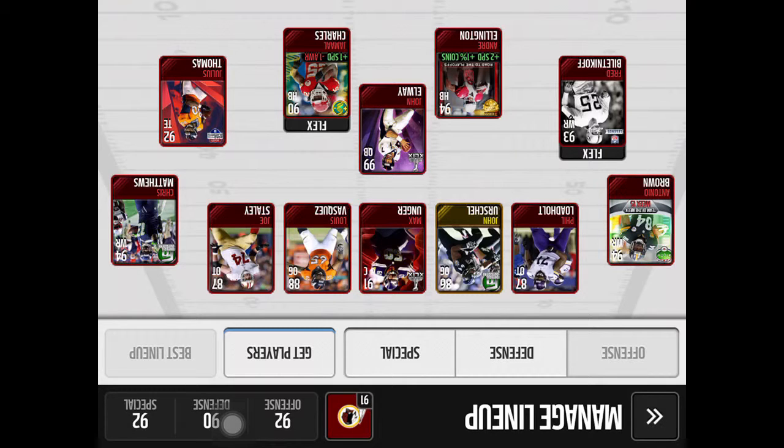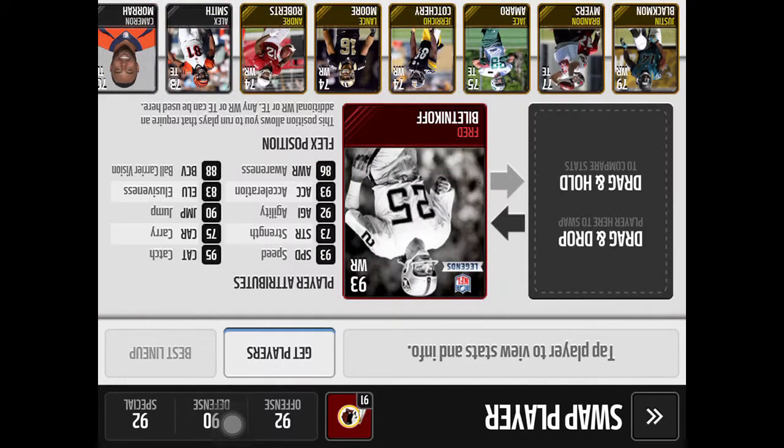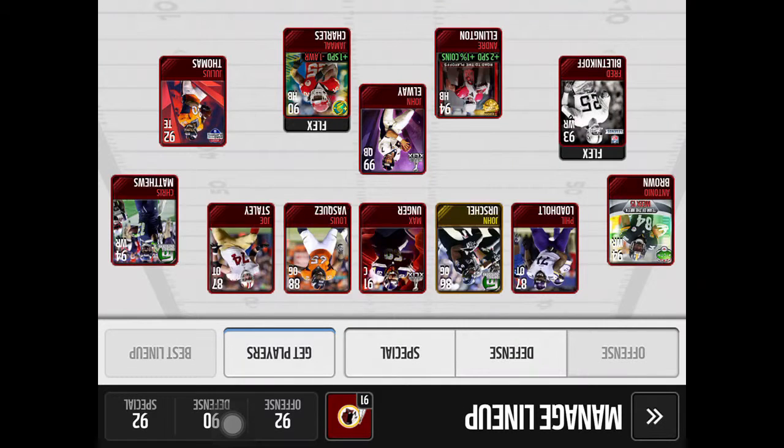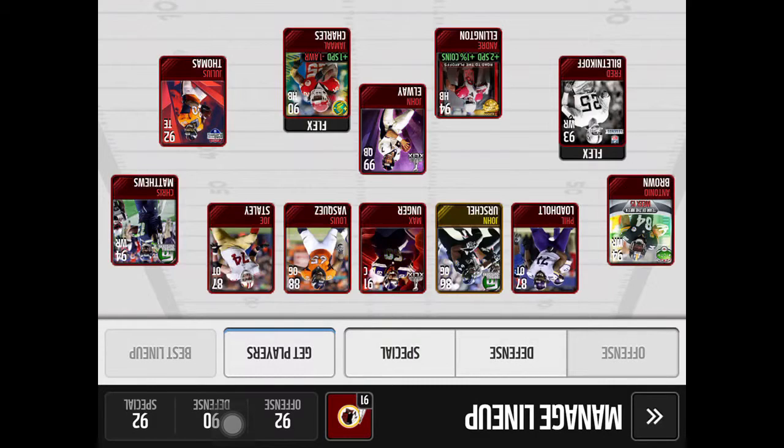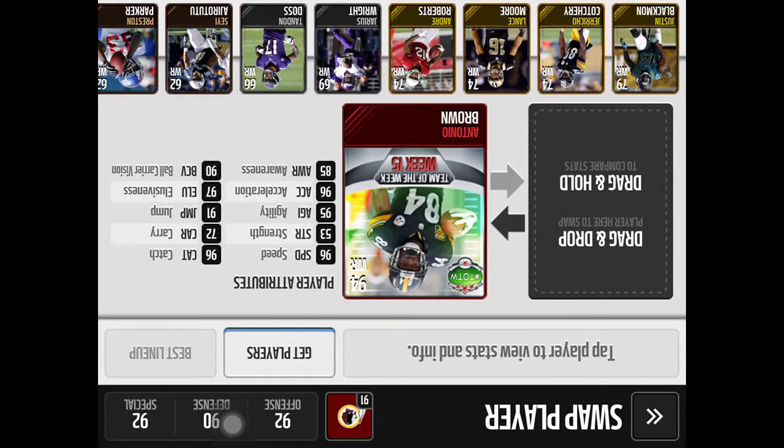We've also got Fred Biletnikoff — he's a wide receiver but he's my flex tight end and he's great there. He has 95 catch, 93 speed, 93 overall — pretty good. Then we've got Antonio Brown, who is amazing. He catches everything and his speed is great.